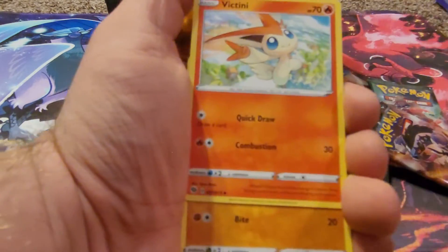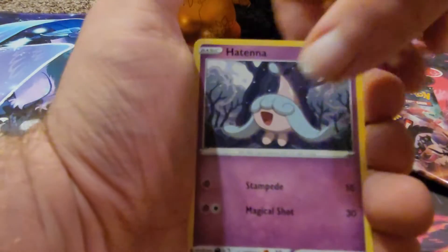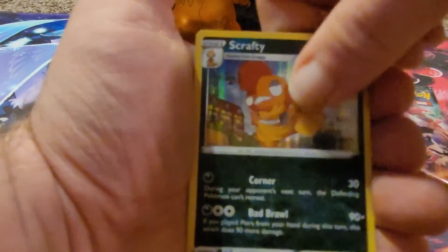Pack four: Suspicious Food Tin, Pokemon Center, Potoni, Rockruff, Perrserker, Lino, Scolipede, Tenta, Malamar, Scraggly.